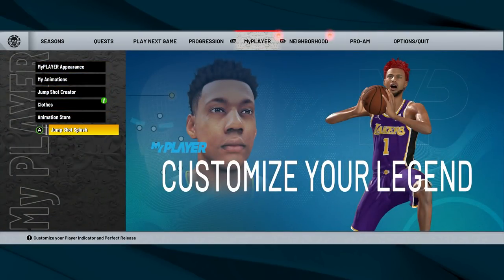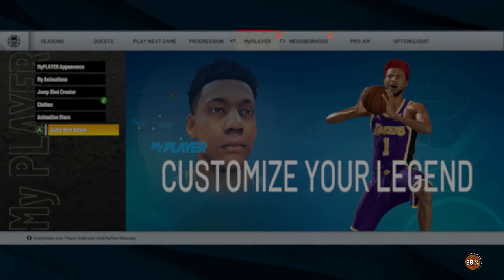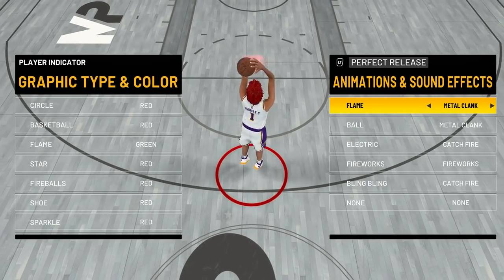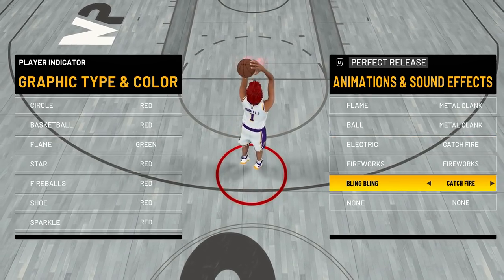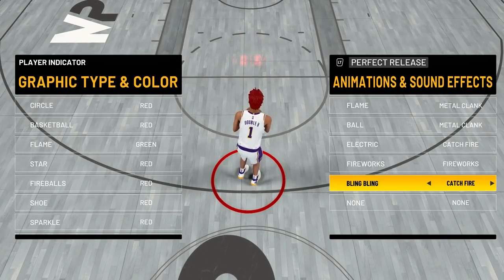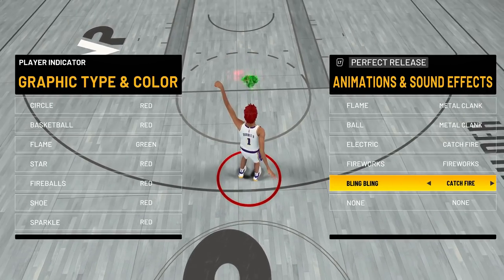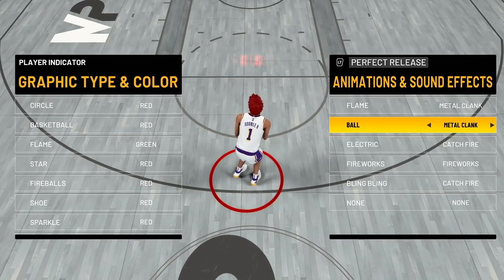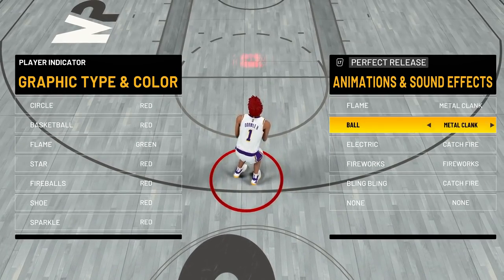One more thing in the settings: people have been saying they can't see their stamina bar in Season 2. To fix that, go to Jump Shot Splashes and make sure you're not using the 'Perfect Release' diamond option — that is apparently what's hiding your stamina bar. If you're a good dribbler, you're going to want to know when you have low stamina, so make sure you do not have that diamond option on.